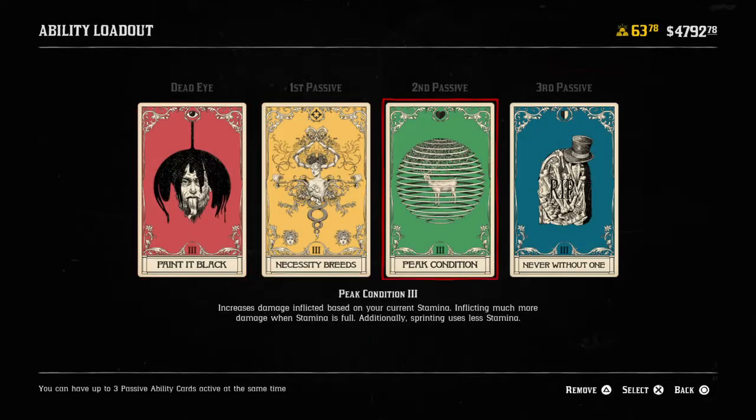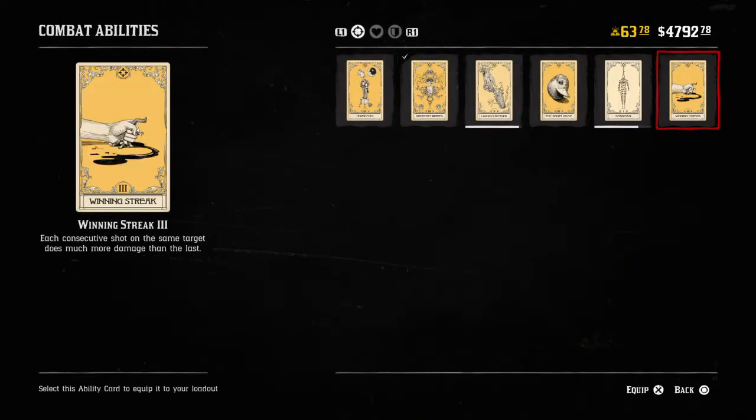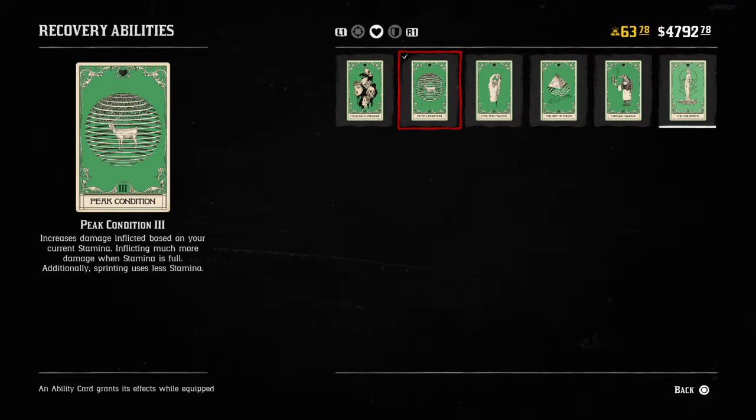For backup cards, I would go with Never Without One, probably Peak Condition, or maybe Winning Streak — because each consecutive shot on the same target does much more damage than the last. So you could probably run this with Peak Condition or Winning Streak because you're going to be doing more damage.